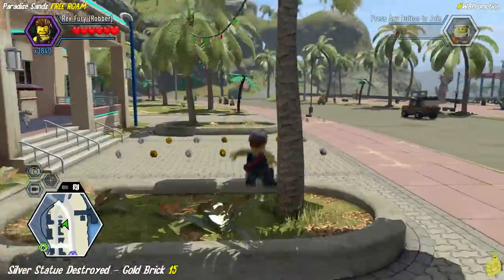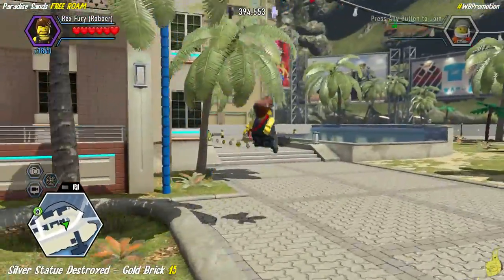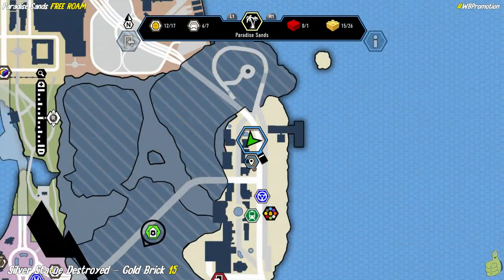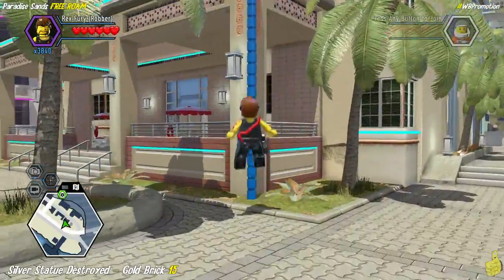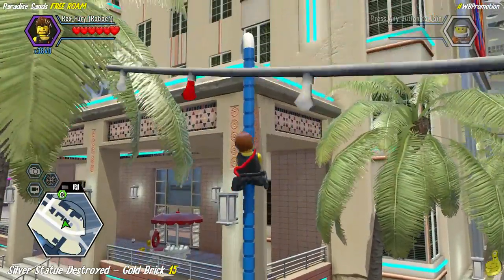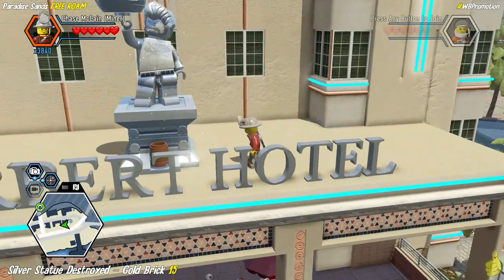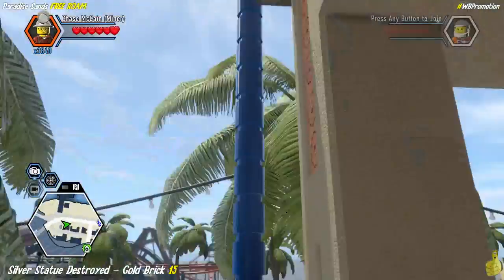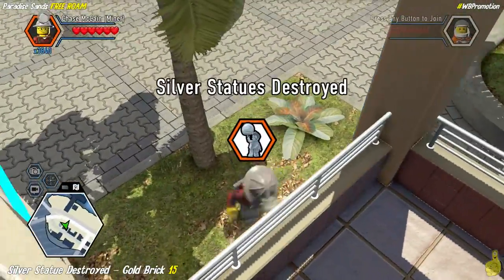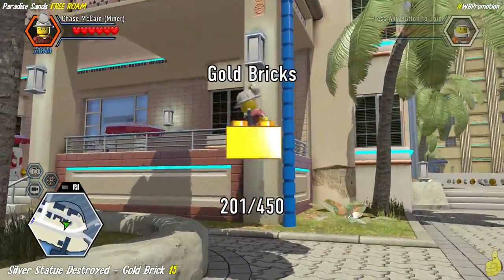We're going to go right to the next door building here. On the far right side, there is a blue pipe we can go ahead and climb up. Once we get up top, we're actually going to find ourselves a silver statue to destroy. If you do not have the unlimited dynamite red brick turned on, right across the street under the Orion roller coaster there is a dispenser for dynamite — easy access, and shouldn't be too hard to get back up.